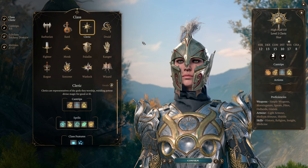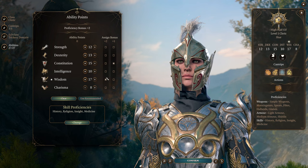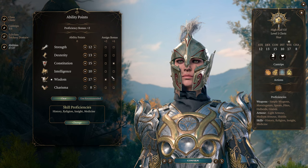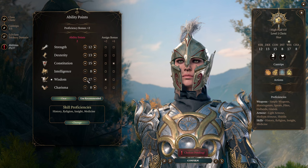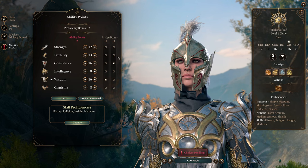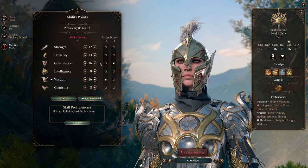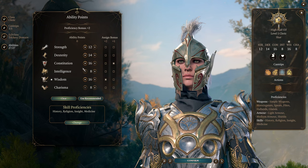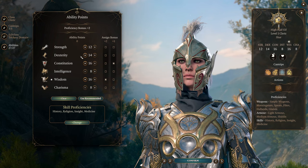With Shadowheart or any origin character, the first thing we have to do is fix their stats. Shadowheart's stats are not as bad as many origin characters by default, but we need to get rid of the three odd numbers — you never want odd numbers in D&D stats. We drop intelligence, get to 16 Constitution, and go with 14 Dexterity because initiative is very important and you'll be in medium armor. Most medium armor caps your AC bonus from Dexterity at 2, so 14 Dexterity gets you there.